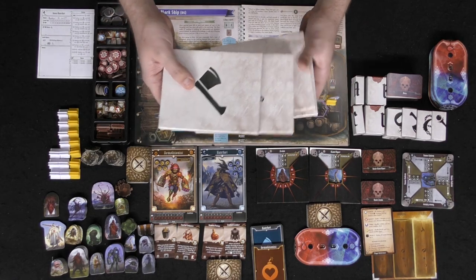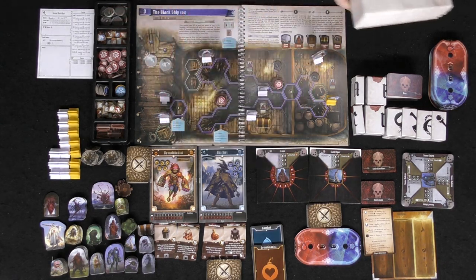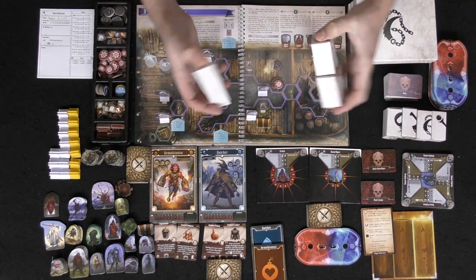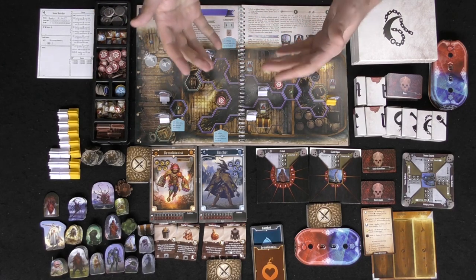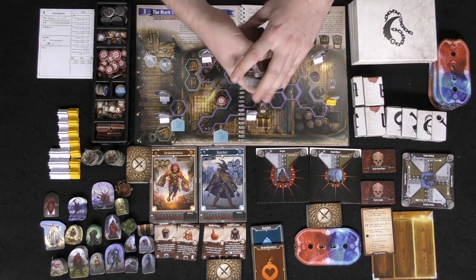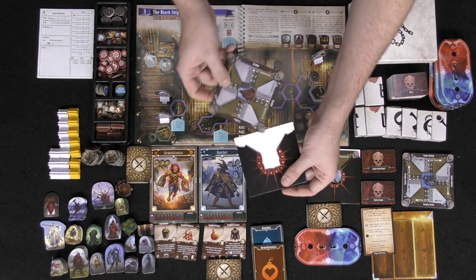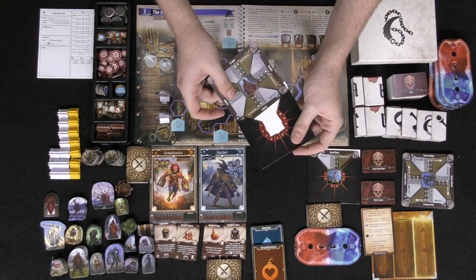Each player picks one of the characters — whether you want to be the hatchet, the demolitionist, or the two other characters. You'll have legacy aspects of the game where you open these boxes as the game permits. They're basically things that support the storyline. The enemy decks show the initiative and actions of the enemies in accordance with their base stats. You place an enemy inside the stat sleeve to note their level, and the levels will increase throughout the game — or if you want to make it easier, you can decrease them.